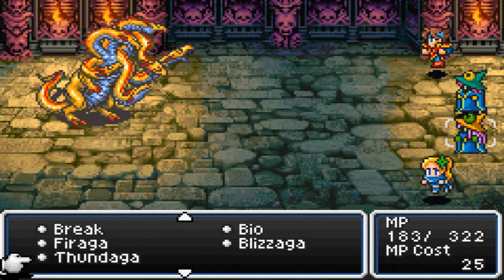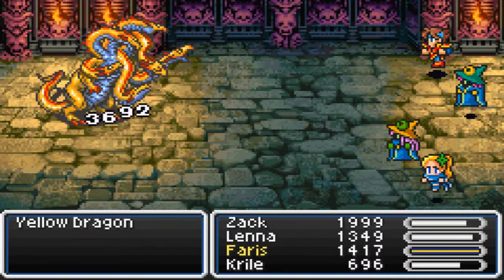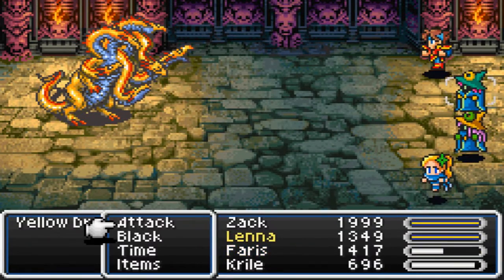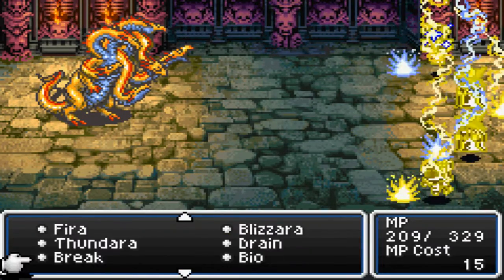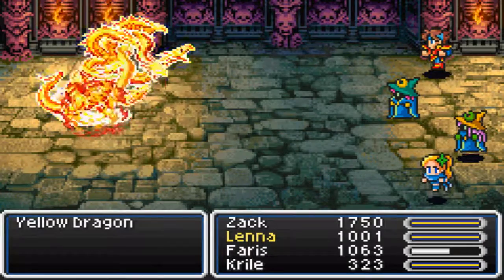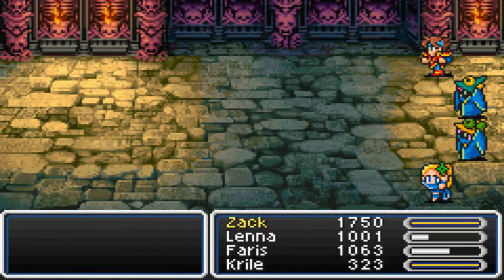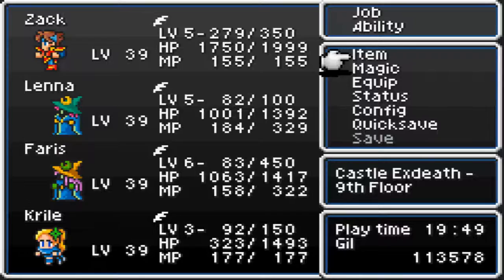These guys are pretty easy — normal attacks, Firaaga, all the good stuff there. Can you go away now? At least no one dies. I think that actually only does like a percentage of your HP. I don't know. Anyway, 9 AP — holy hell balls! New phrase right there, I just coined it.